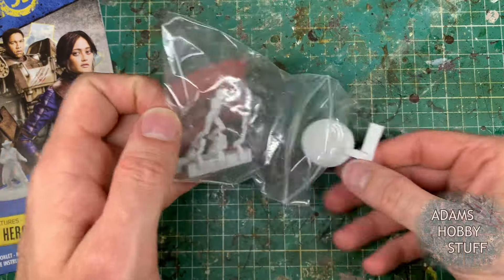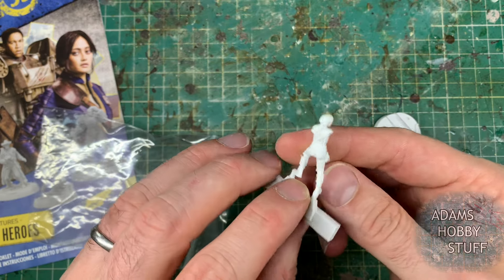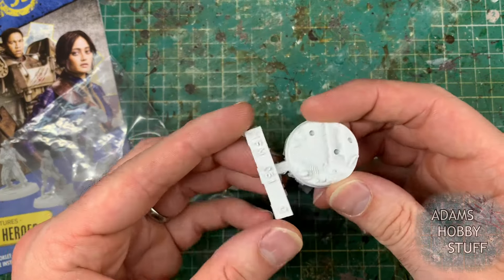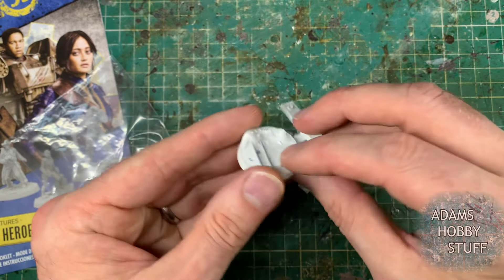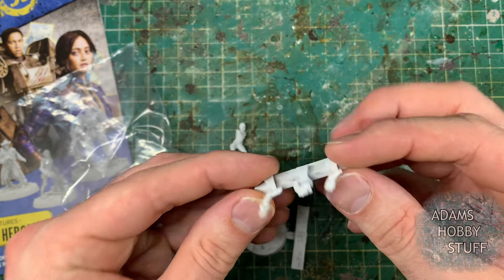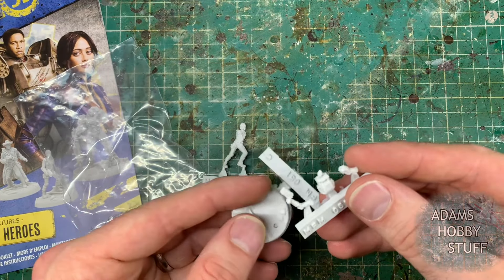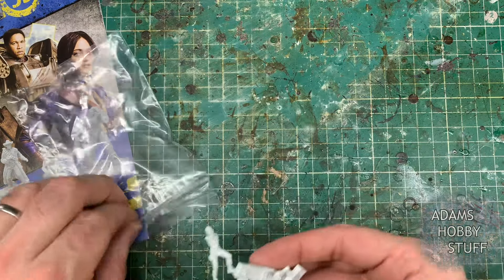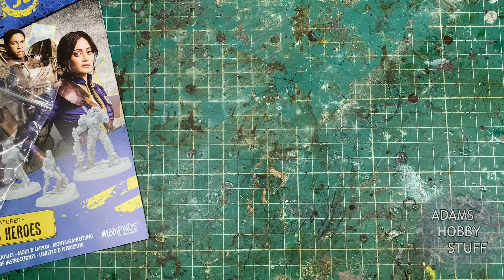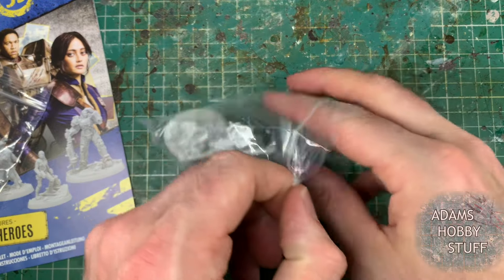Now, how do the miniatures come? When I heard they were resin, I was a little unsure. Resin miniatures have a bit of a bad history in my mind — Games Workshop Forge World ones I've never been impressed by, and Finecast had issues, especially with single miniatures. Forge World is amazing for big models but does have molding issues. I've done some Star Wars Legion models which are resin and decent quality, and I'd say these are probably a step above those. The actual casting is really, really good.